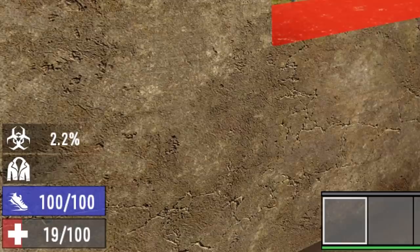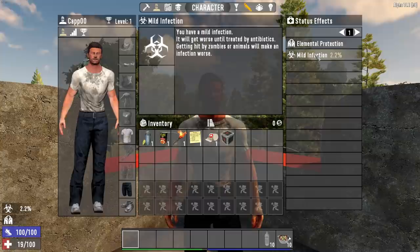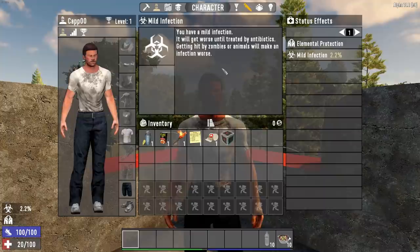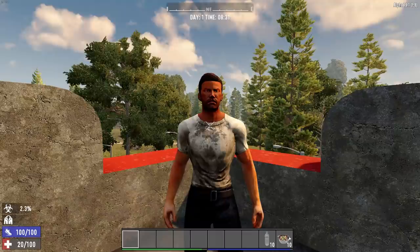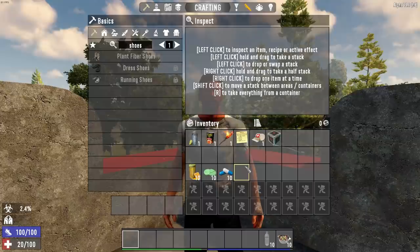Right now I have a mild infection — it is at 2.2 percent. If you go into your stats, it shows a mild infection, and nothing really happens. It just continues to climb. From zero to level 14 is the level one mild infection. After that you jump up a level and that's when you start getting your debuffs, but we need to get up to that level first and then we'll show you guys what it actually looks like.